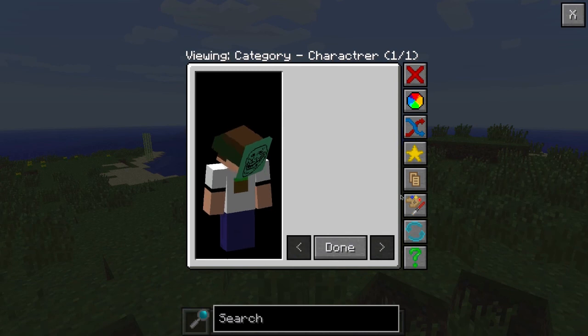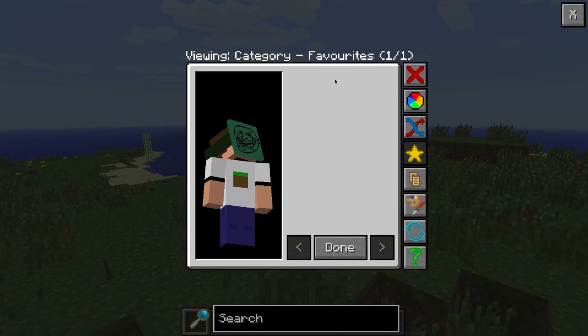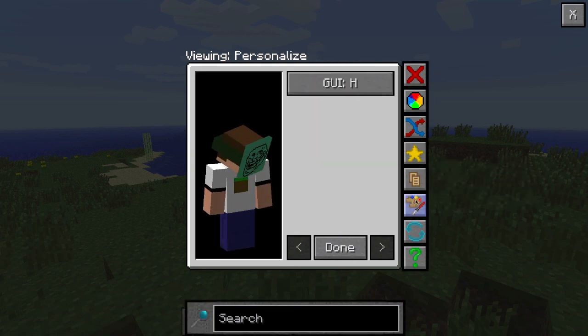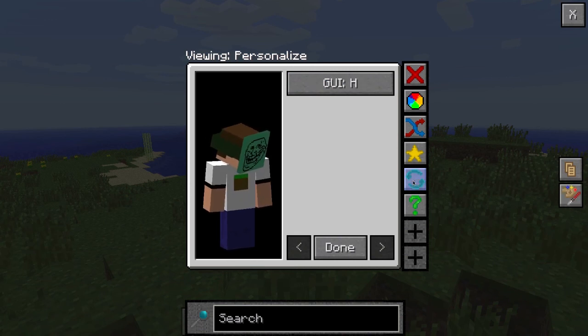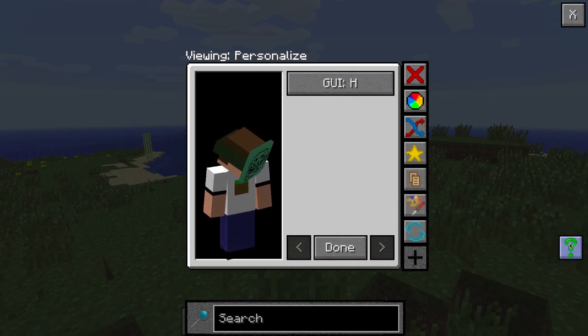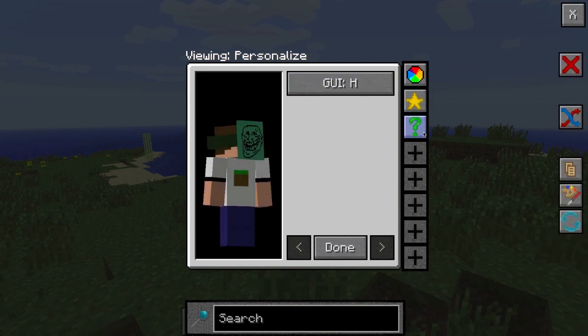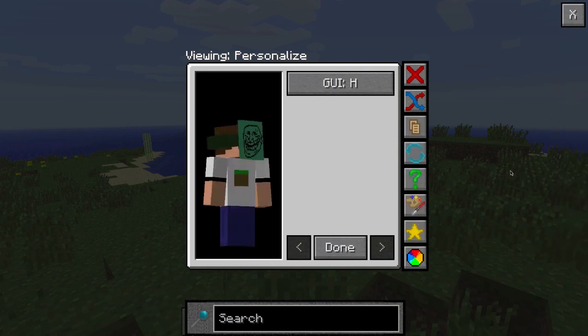Let's go to all hats. Personalize lets you move all the buttons around and put them in your own order. You can rearrange the interface however you want.